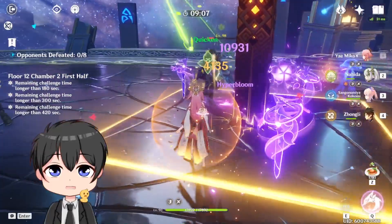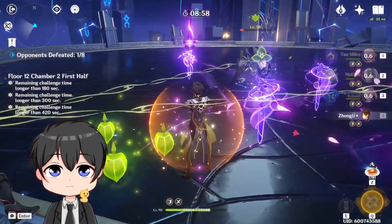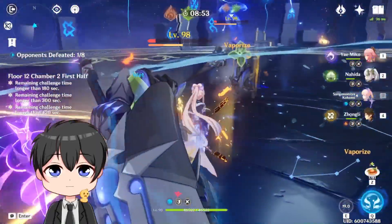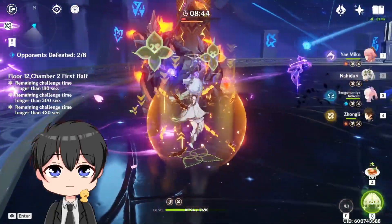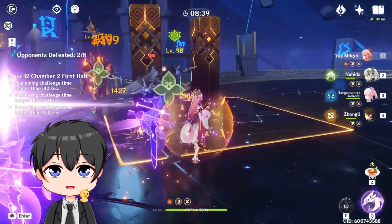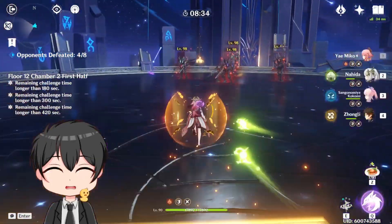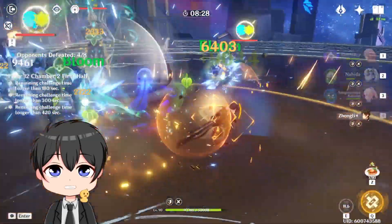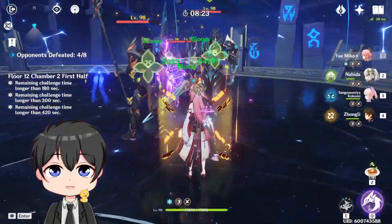Let's reset our Shesho. Okay, he's 1 HP. He should be dead. I'm kind of slacking a bit on the Shesho, but I think we're fine. And these guys should be dead — 1 HP, and he is dead. Okay, nice. Let's go over here. Yaemiko, Kokomi E, Zhongli, and our Yaemiko E's. And now — pure destruction.